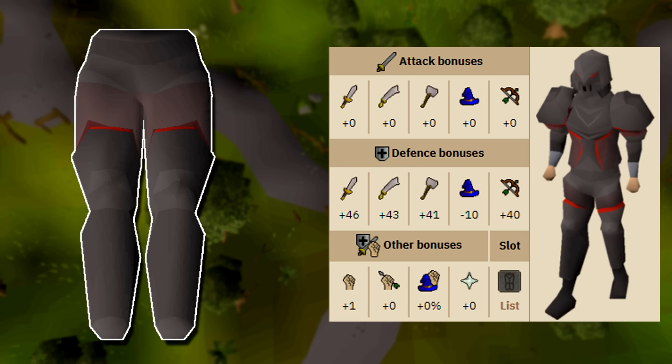The obsidian plate legs give a plus 1 strength bonus where the bandos tassets give a strength bonus of 2, however they cost 34 mil where the obsidian plate legs only cost around 1 mil — so they're 34 times more expensive to get one more strength bonus. Obviously the bandos tassets give a higher defensive bonus as well, however to get that one strength bonus really isn't too expensive, and I would recommend wearing the plate legs if you're just focusing on offensive strength and don't need too many defensive stats.